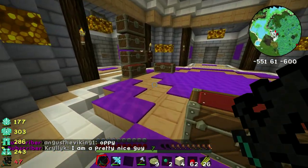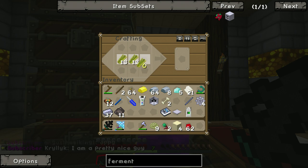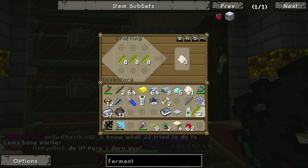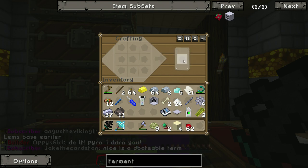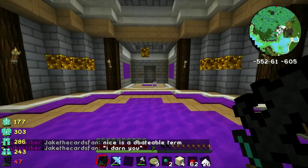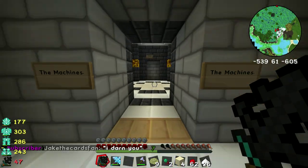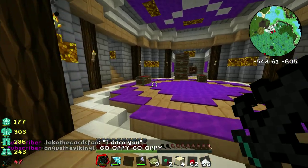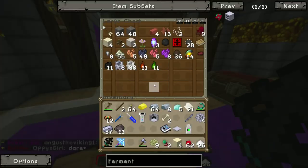So now that we've got at least some reeds — we don't have a lot — we're gonna turn these reeds into more reeds. Oh, that's paper. Shit, how do I turn it into sugar? There we go. Been a while. I don't play much vanilla, and most of the time that doesn't show through, but occasionally it does — a lot of times with some of these more basic farming recipes.